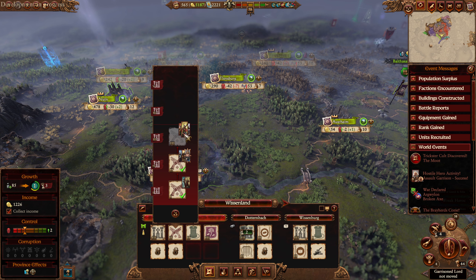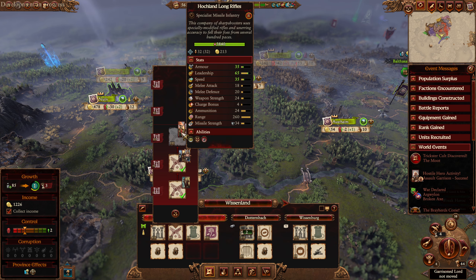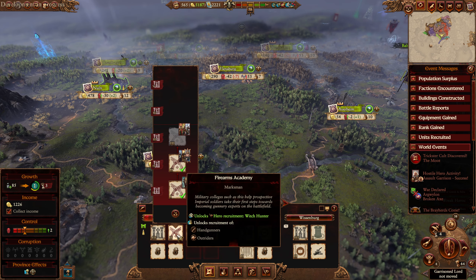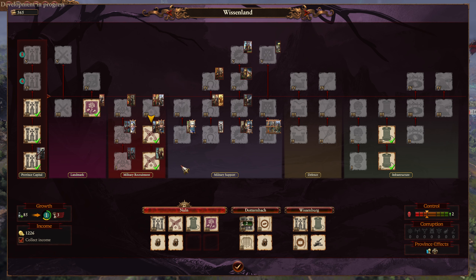Also we have some new things in Nuln. Hochland Long Rifles are here! They did rejigger some things about - they moved some things around. I think it was probably because having only DLC units in that last tier meant that would never get built by the AI, or it would have to get downgraded. They decided to put it all into just three tiers.